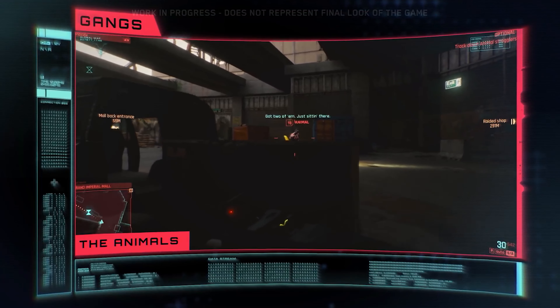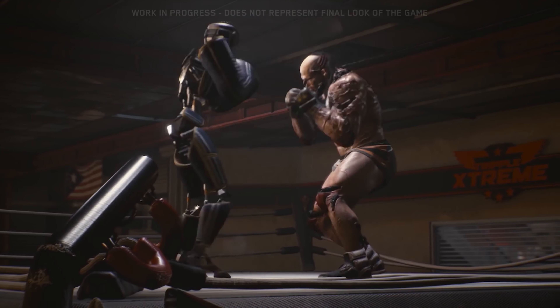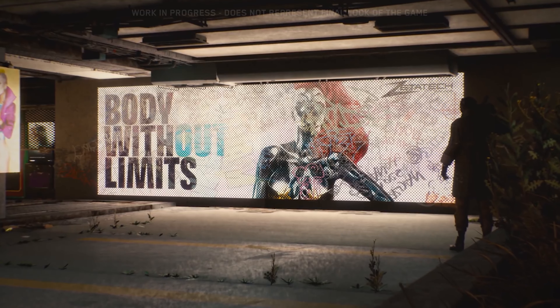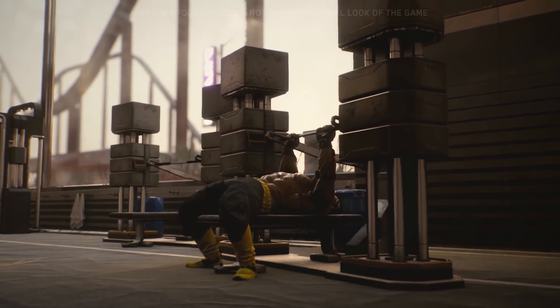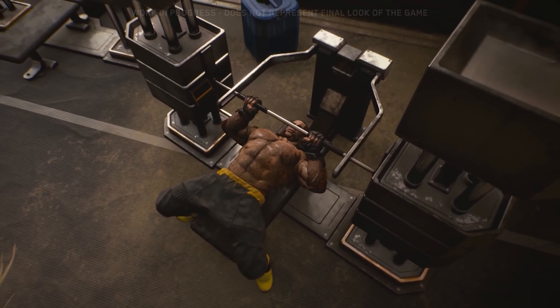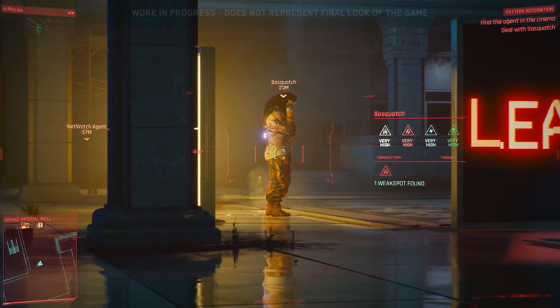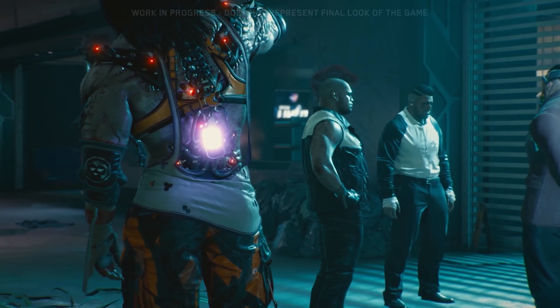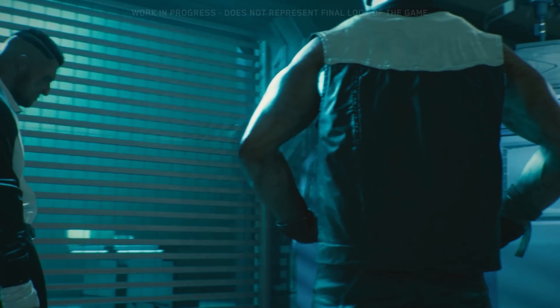The Animals are not your normal gang. Their presence in Pacifica is suspicious. They value might above all else and wear melee combat implants to raise their prowess in combat. Their beverage of choice is Juice — a potent strength and speed-enhancing concoction. As sought-after bouncers, they've cornered the market in illegal substances and underground live-or-die prize fights.